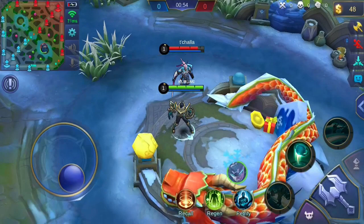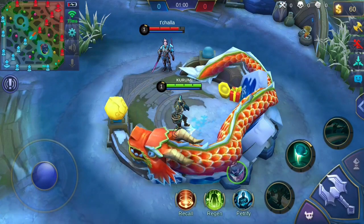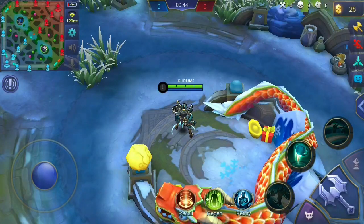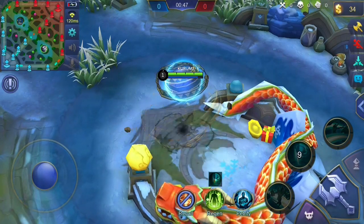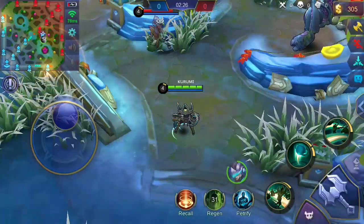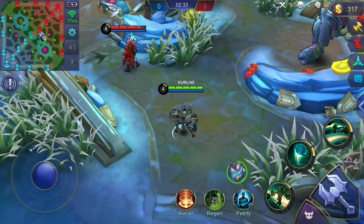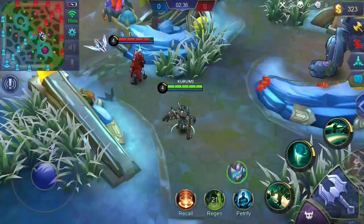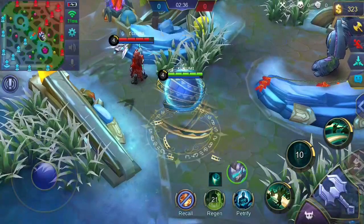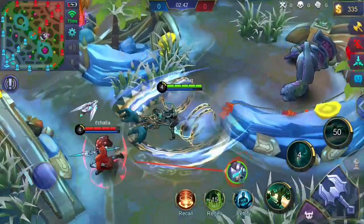His second skill is also very useful during teamfights, as it cancels the damage and the dash or blink of an enemy when they attempt to dash or fly towards you or pass through you. For example, Fanny's first skill wasn't triggered even when she had contact with me. Also, when Alpha used his ultimate skill to dash towards us, we didn't receive the damage from his ultimate — only the damage from his passive. He was knocked up and his dash towards us was cancelled. Amazing!